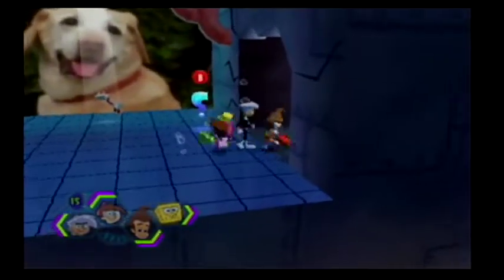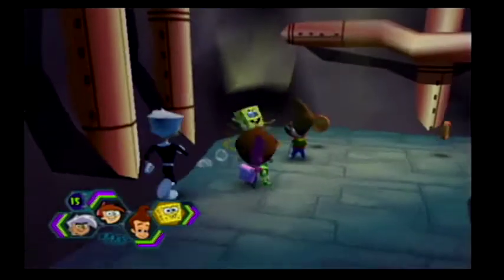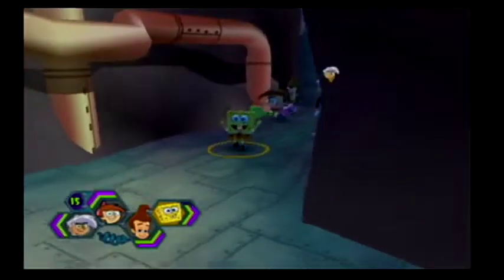Hey there guys, everyone's Vanguard here. Welcome to this next episode of Let's Play Nicktoons Unite. There's a lab over there, inside this lab. We have ourselves a new ability that we got at the very tail end of the last one — a bomb, as Spongebob said. There's also coins in here for us to collect. We could also hear Patrick laughing off in the distance. That's what a lot of last episode was — just Patrick being Patrick.